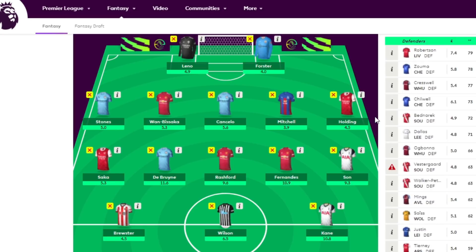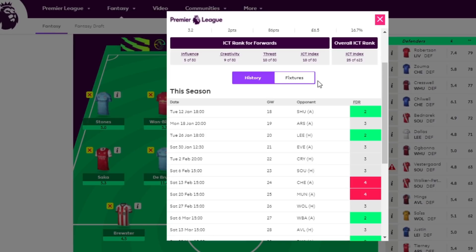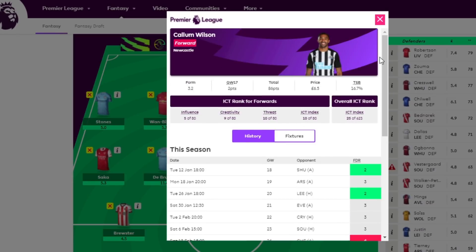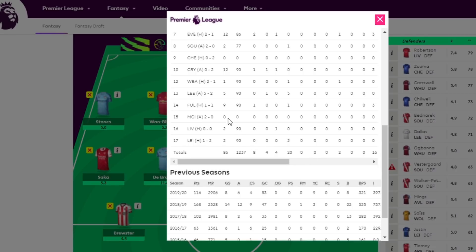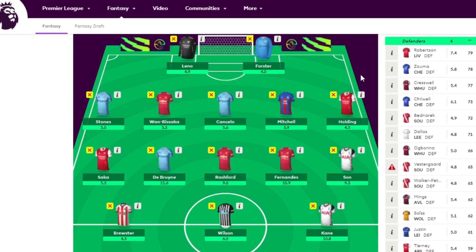If you're looking at strikers, Wilson in my opinion is definitely a must-have on a free hit, and against Sheffield you would expect him to break his goal drought. The only problem with Callum Wilson is that Newcastle are so poor offensively — their touches in the box and expected goals are pretty much 20th or right down the bottom. But Callum Wilson still gets points. He's blanked in his last few fixtures, but I back him to do well this game week.